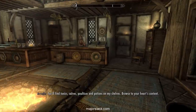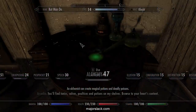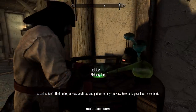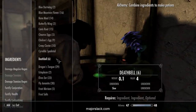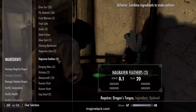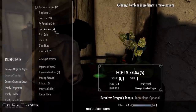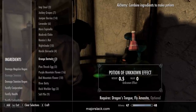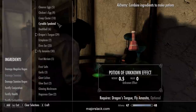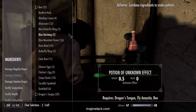Let's do that. Starting with Dragon's Tongue, Fly Amanita, and Bee — 25 of them. Hang on.